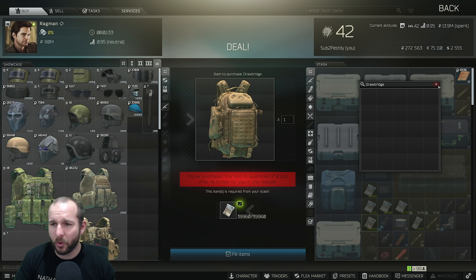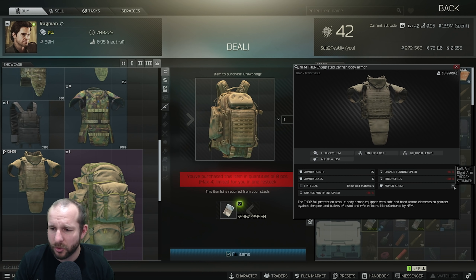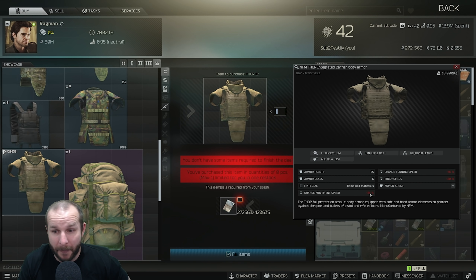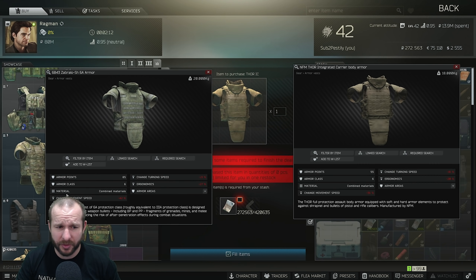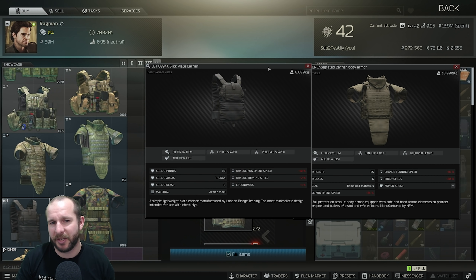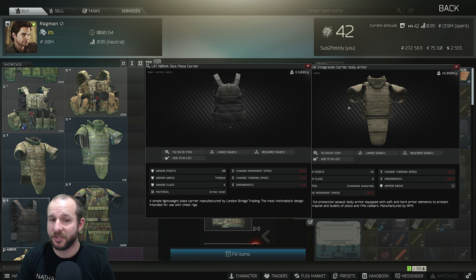For Ragman Level 4, there's one main thing to take note of — a new Juggernaut-looking Thor armor. It covers all areas: left arm, right arm, thorax, and stomach. It's big, it's heavy, and it reduces your movement speed a lot. It's very similar to the 6B43 with all the extra penalties and weight. Eventually the game will make it so armors only protect the space they cover, at which point this will actually gain some importance. In the meantime, you're better off using a Slick because it weighs less than half as much with fewer penalties.